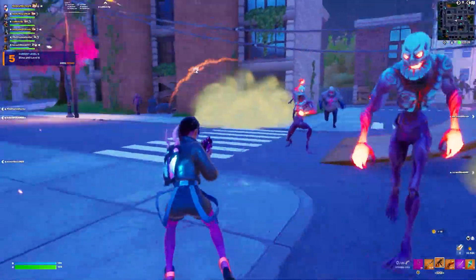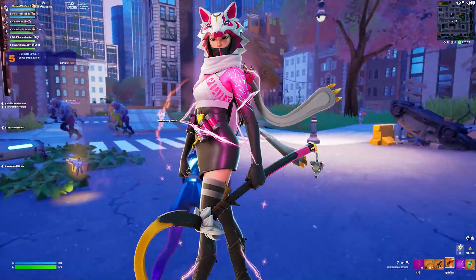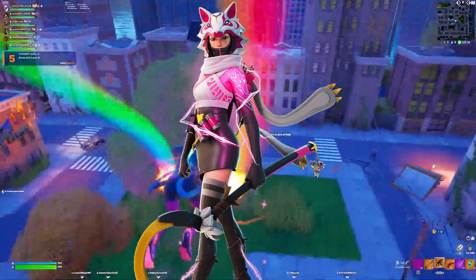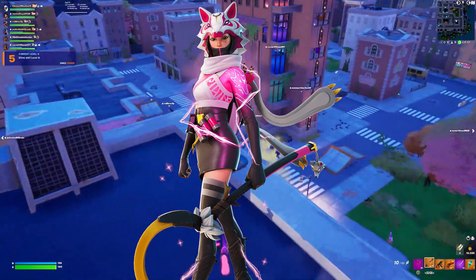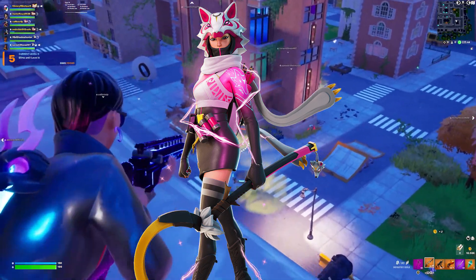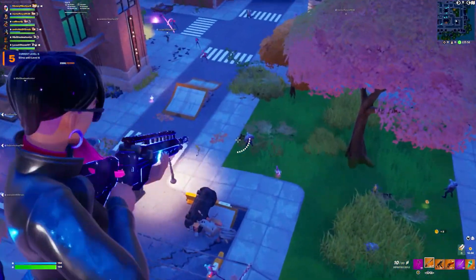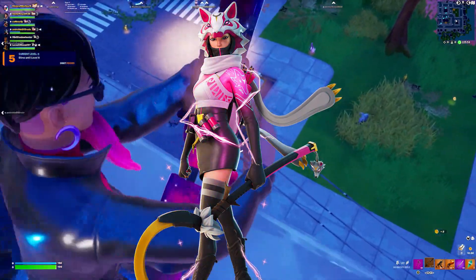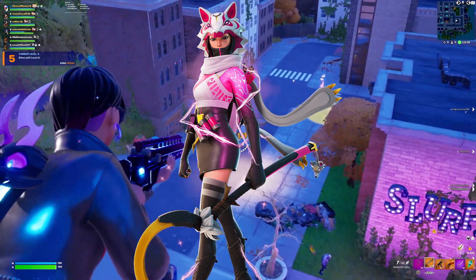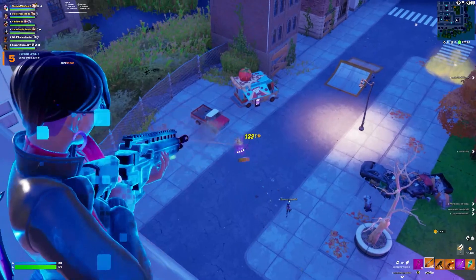Chapter 2 Season 5 is when we started to get a lot more collaborations, but I feel like my favorite skin from this season was Vi — the Fortnite Crew skin that falls under the same category as the Drift cosmetics. Yes, it's another Drift cosmetic — I love the Drift skins in Fortnite. I really like the edit styles and the back bling as well. This was definitely up there as one of the best Fortnite Crew skins of all time, rivaled between this and Galaxia. This was definitely my favorite skin from this season.